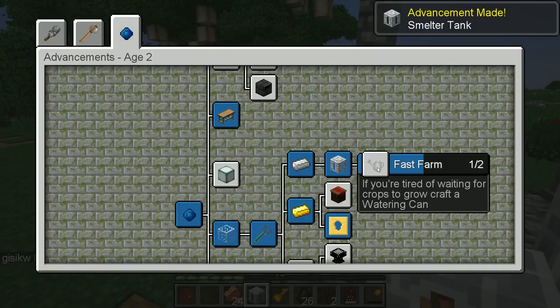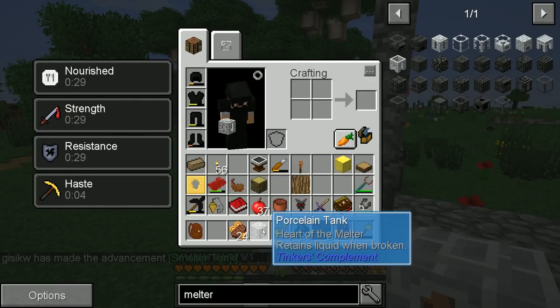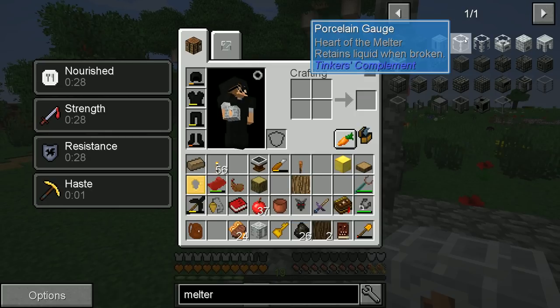If you're tired of waiting for crops to grow, craft a watering can — that's helpful. We need to find lava and get it into there. But the challenge is that our clay bucket will melt away after transporting hot liquid, so we could get one bucket in there.